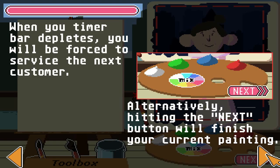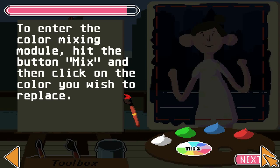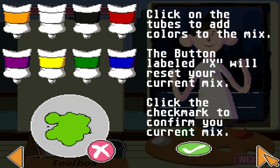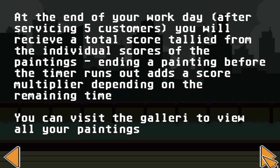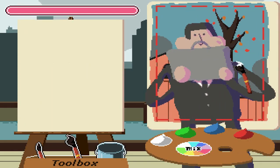Task is to paint whatever is inside the red lines — character and background — to the best of your ability. Nice. I've got this. And when the time bar runs out you'll be forced to serve the next customer. Alternatively, hitting the next button will finish the painting. Check the toolbox and canvas to change between tools — bucket. You can click and hold to increase the intensity of the splatter. Yes! You mix colours. You can click on the tubes to mix your colours together. Okay. End of the work day — you will receive a total score from individual scores of paintings, then you can visit the gallery afterwards.